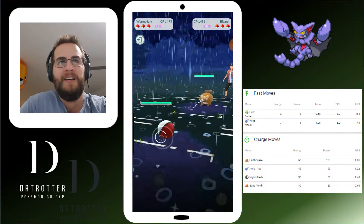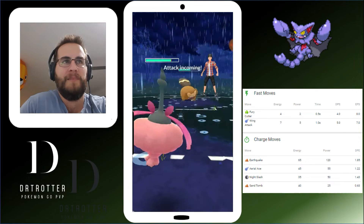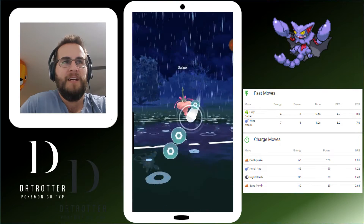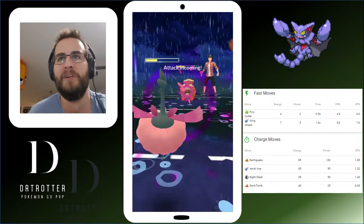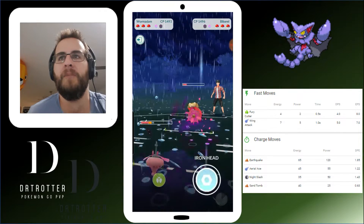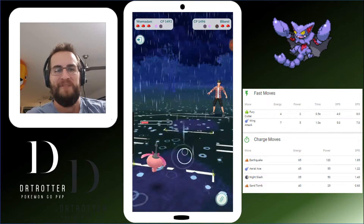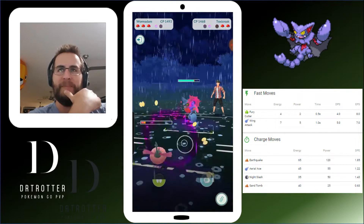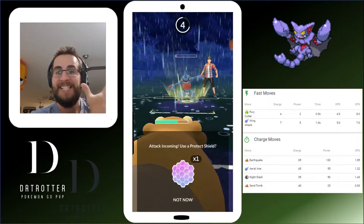We're moving on to our next matchup here. Obviously not ideal matches, but that's okay. I've got Gligar on the right. Most people are running Wing Attack; some people are still keen on Fury Cutter. A lot of people are using Earthquake and Night Slash. Don't go Sand Tomb — I had that for a little while before I TM'd it away. You could go the Flying move — it's kind of up to you. You can see three Confusions almost killed that Toxicroak. It's just a beast. This is Freeman, by the way, that I'm battling against.